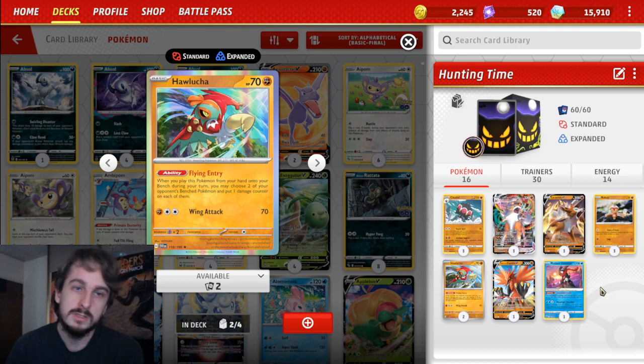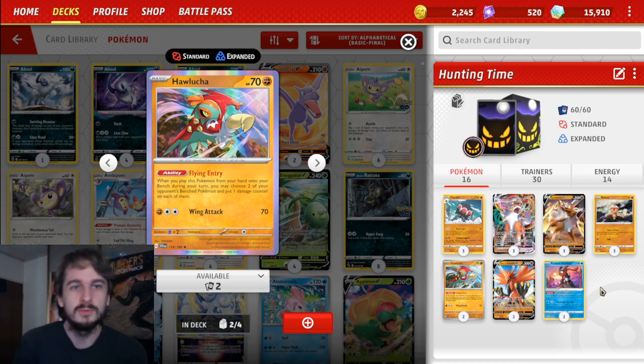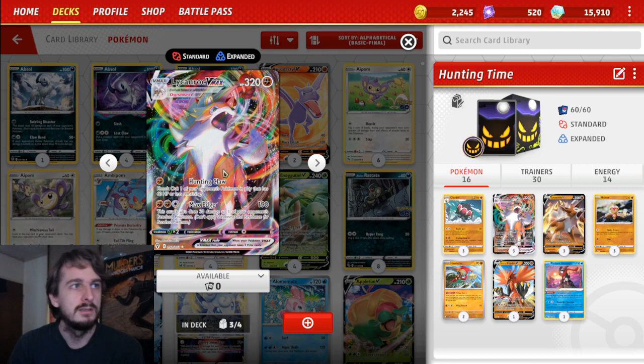You also have some other niche synergies, like Halucha, which can put two damage counters across your opponent's bench Pokemon. That can be a comfy KO on things that have 70 HP, like Curvelier, and you're really able to stop your opponent from setting up evolutionary Pokemon really easily. You also have the advantage of your attack being Fighting type, making it really easy to get KOs on decks like Myadon for free.